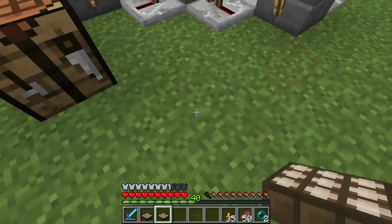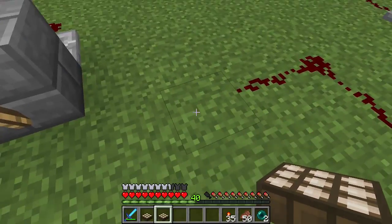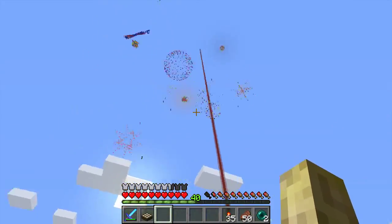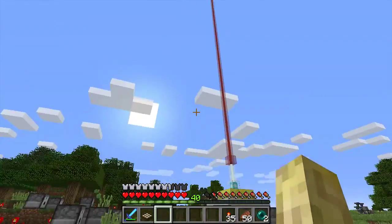I've taken out some redstone from this timer and I'm going to pop this down. As you can see, it's setting off my redstone and my fireworks. That's only going to send out that one signal — it's not going to pulse like this clock, so it's only going to set it off once.